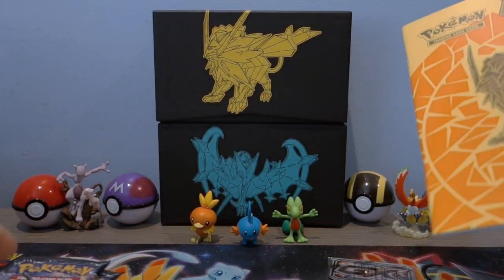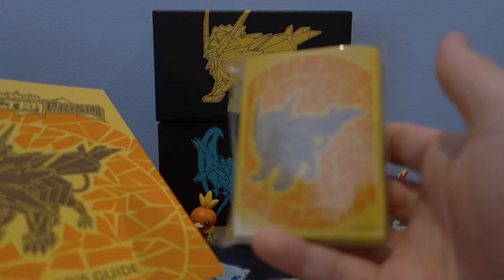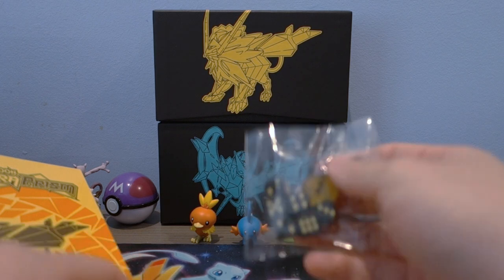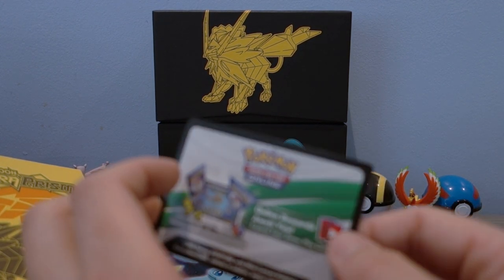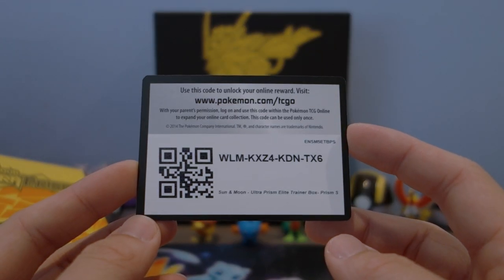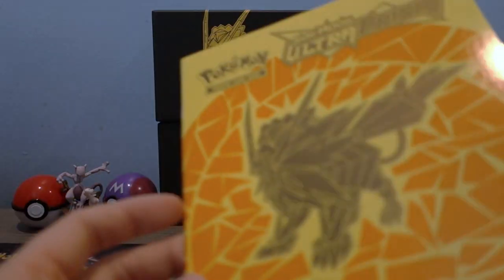As you guys probably know, the elite trainer box comes with poison and burn counters, the GX counter, exclusive sleeves, coats, energies, dice, and deck dividers. If this is your first time seeing an elite trainer box opening, that's the gist of what we have. I'll give away the code from the elite trainer box — make sure to leave a comment and like the gameplay videos I posted if you want more codes. Here's a code for you all to bling out your deck online.